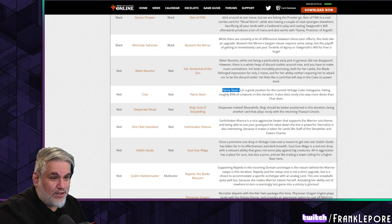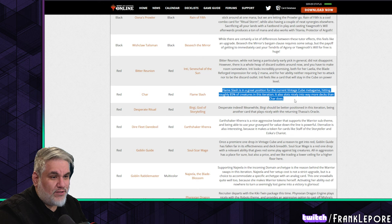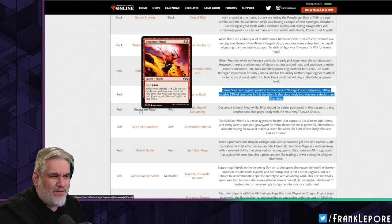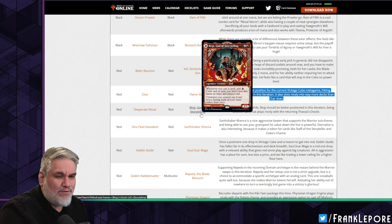Char for Flame Slash — this is fine. I have Flame Slash in my cube. It's a great position for the current Vintage Cube meta, hitting 85% of creatures in this iteration. It also slots into way more decks than Char does.